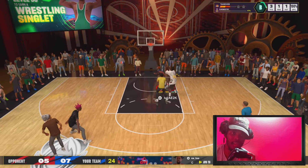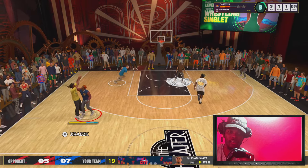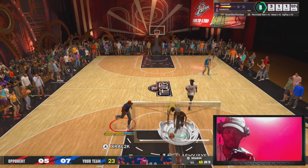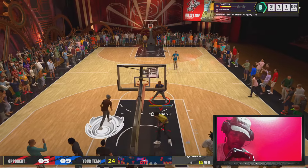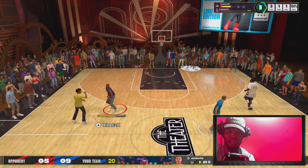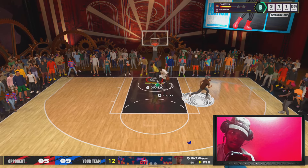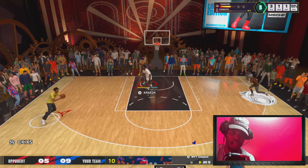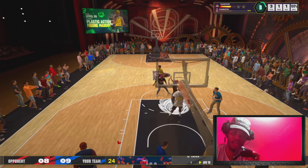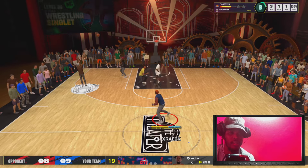I thought he was going to take the layup. The guard shot a contested shot but bricked it. I don't know what happened right there. Also got Bronze Interceptor — but I was getting no lanes; Interceptor is actually not good. I'm in the paint trying to hold it down, teammate not there. I realized I should let him get a two instead of giving up the three — that was bad play by me.